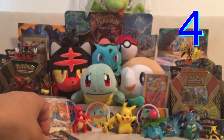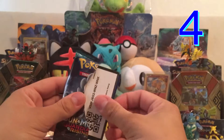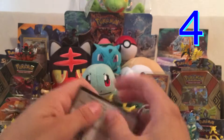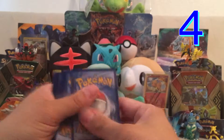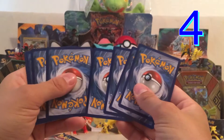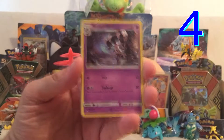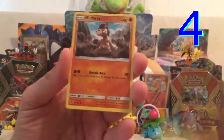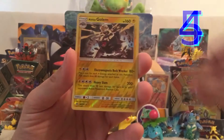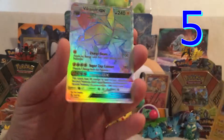We got four packs left. Come on, you can still do it, Lycanroc. All we need is a full art. Gothita, Komala, Rescue Stretcher, Machop, Geodude, Mudbray, Sandshrew, Cottonee, a Reverse Holo Rare Alolan Golem, and the rare is a Secret Rare Vikavolt GX. That's awesome!